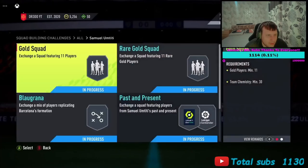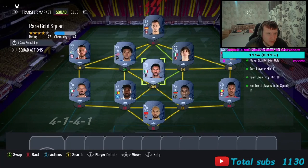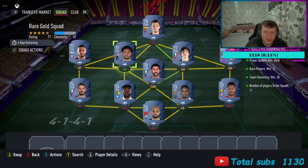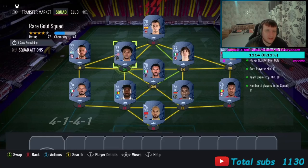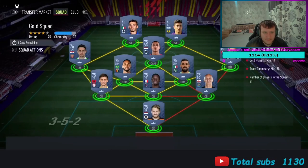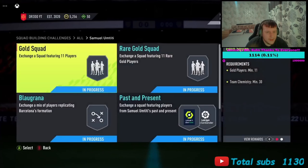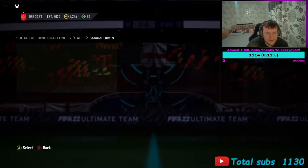The rare gold squad speaks for itself - all rare gold players from one league. The non-rare gold squad is the same idea - just go to a league, put non-rare players in, get your squad done. That brings the total cost to around 120k to complete him.